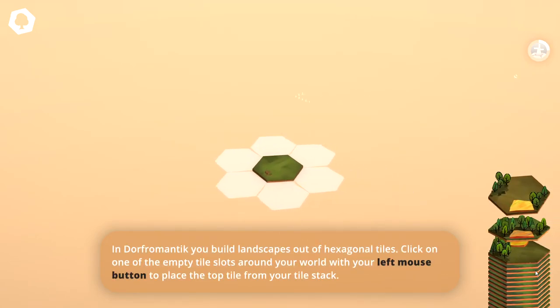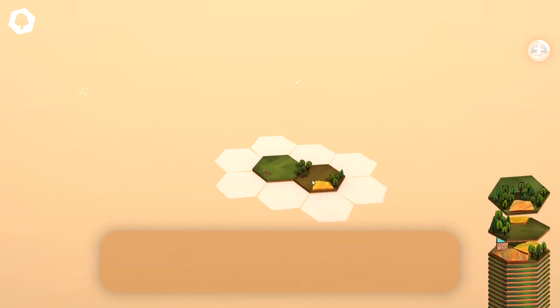So here's the actual game itself. In Dorf Romantique, you build a landscape out of hexagonal tiles. Click on one of the empty tile slots around your world with the left mouse button to place the top tile on your stack. And as you can see here, when we highlight, we can kind of rotate. We're starting off with that center tile. This one looks like it has some trees and a field in it, so let's just go ahead and plop that right there.